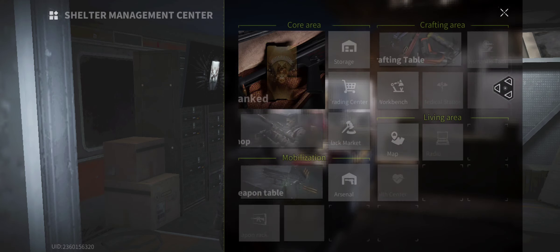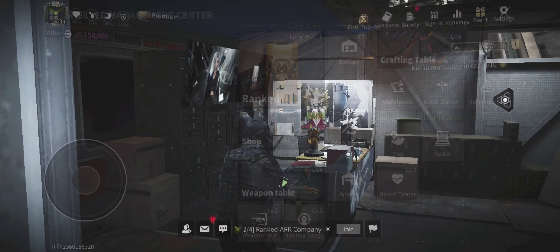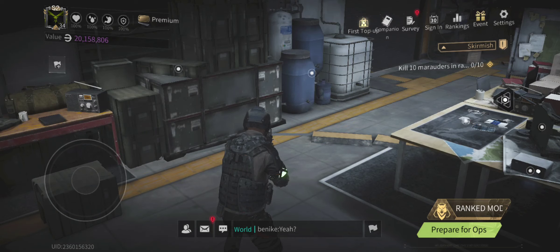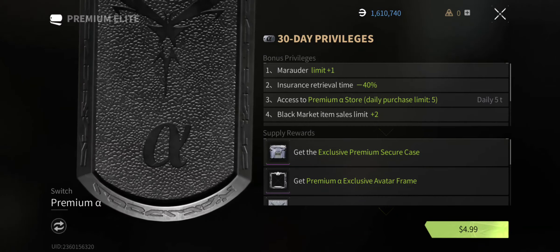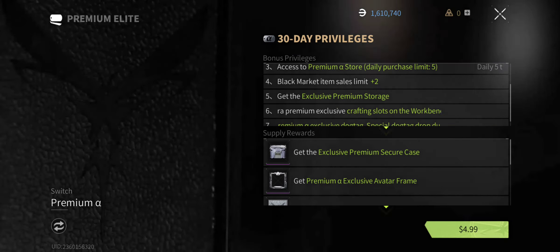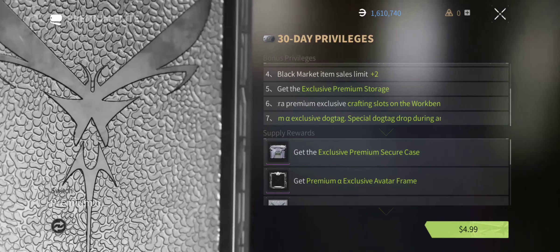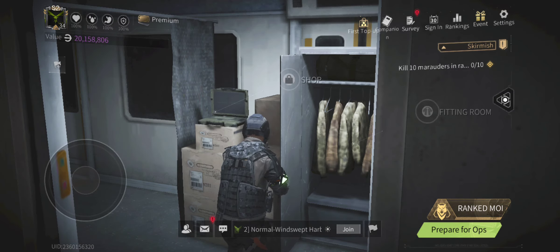I can't find the premium — oh, here it is, premium is in the top left corner behind your name and your stats. Premium Marauder: limit insurance, retrieval time, access to premium store, black market item sales limit, get exclusive premium storage. So yeah, that's it.